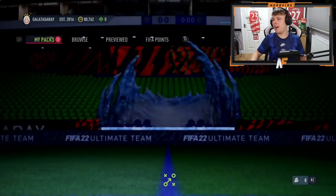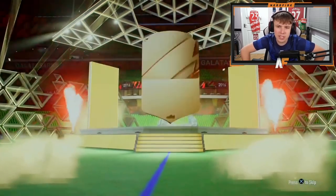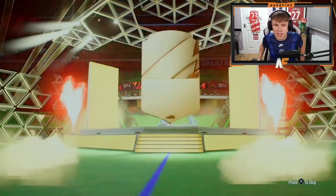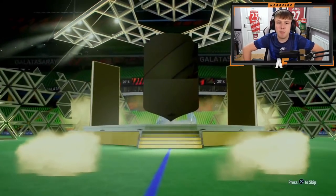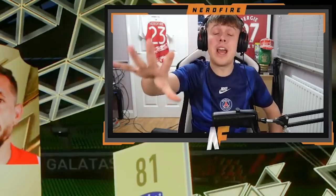Shoutout to Akins — three 81 plus rated rare player packs. First one: boards — it's Kjaer, 83 rated. Number two: boards again — Matip. The third and final one for this video — and we end on non-boards of course.